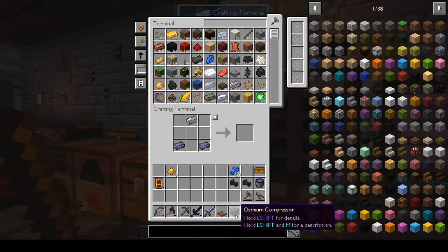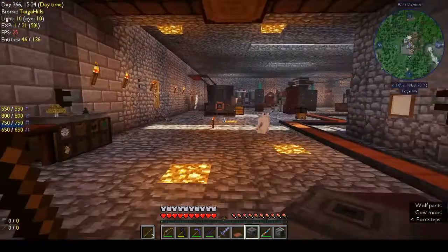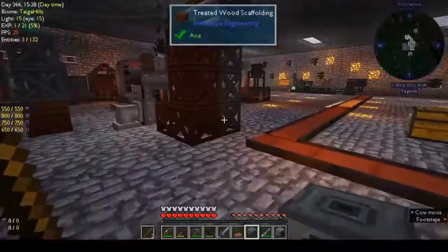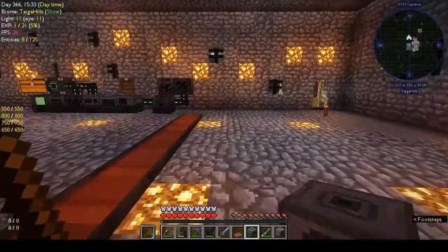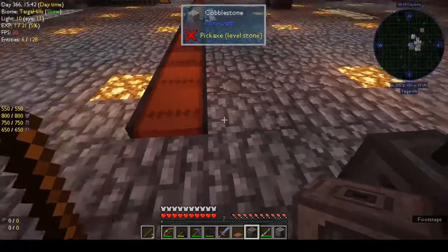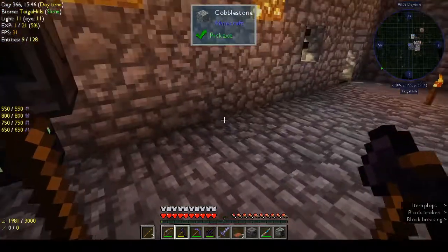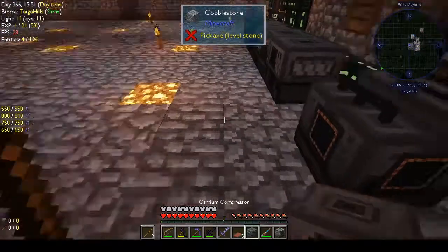To get your refined obsidian ingot we need the osmium compressor. Let's go put this down. I should put a thing going in the opposite direction but I'll get there. I think that's a little too close — let's stick it on the end here.